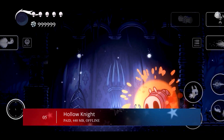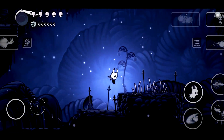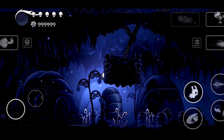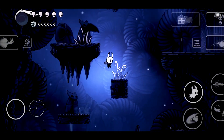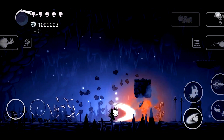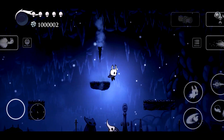Moving on to number five, we have Hollow Knight. Hollow Knight is a ported version of the popular Metroidvania game released in 2017. The user will take control of an unnamed knight who begins a journey through a dangerous world filled with angry insects. During the passage, the character will explore locations and fight with numerous opponents, with acquired skills allowing access to the most incredible corners of this dangerous world and stronger enemies.